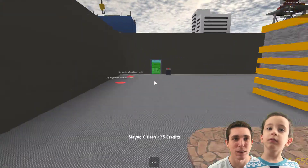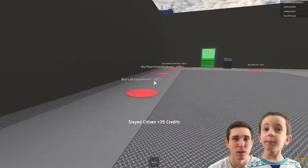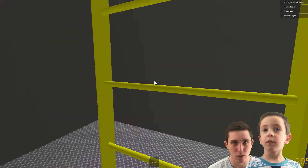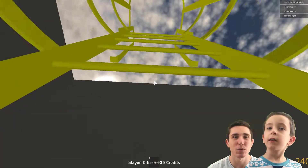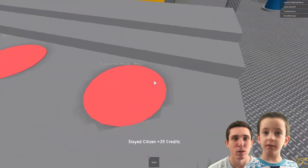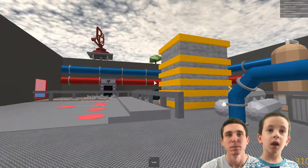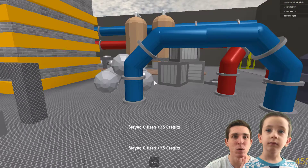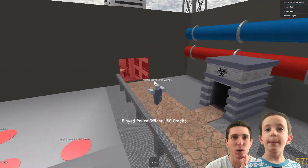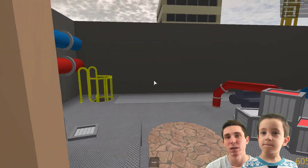The third floor comes after we buy everything else. Get the pathway, get some railings — I think you just buy a lot of equipment. Get the ladder to the third floor — we're gonna need that. Oh, this is how we get the weapons! No, that's a scientist morph — there's a hazmat morph and a scientist morph. We just gotta keep racking up more points. I want another zombie spawner — that's why we need to get to the third floor.